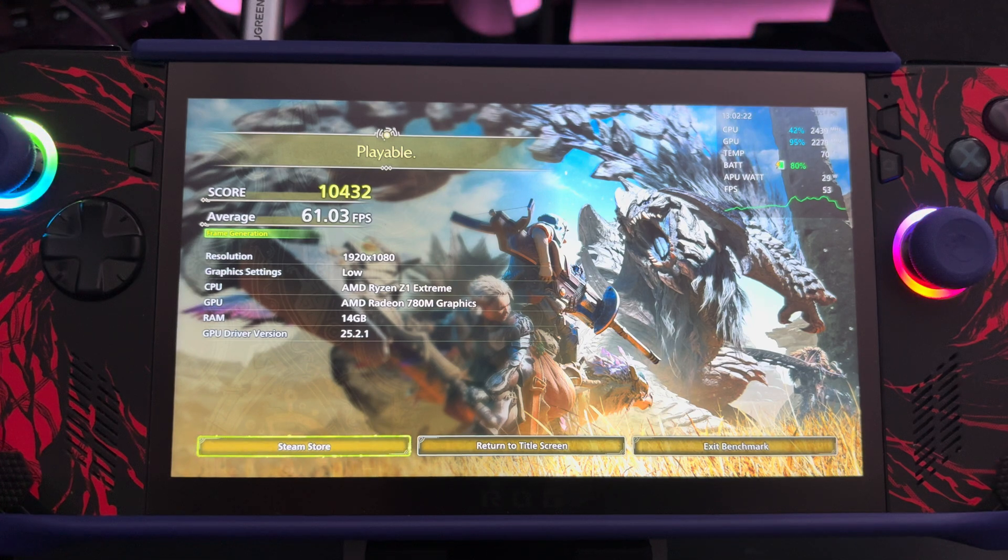So here are the scores for just the Ally X. We have about a 61 FPS average. Now let's flip over with the One XGPU 2 and the internal display of the Ally X and see what that looks like.